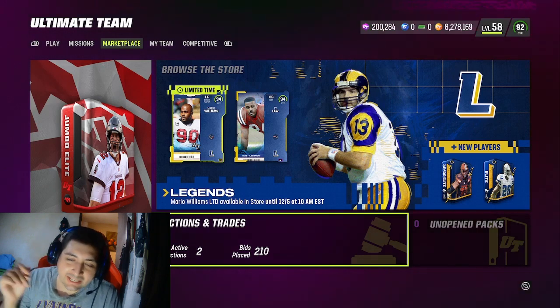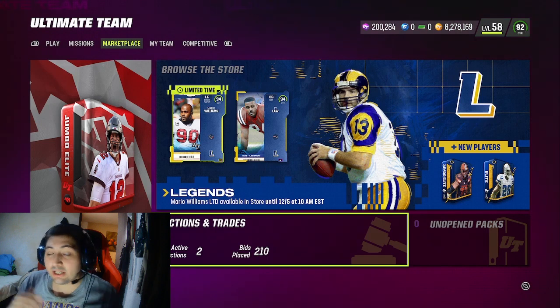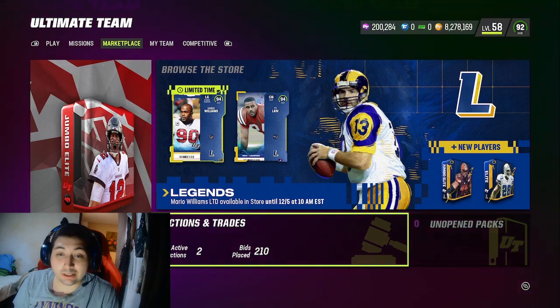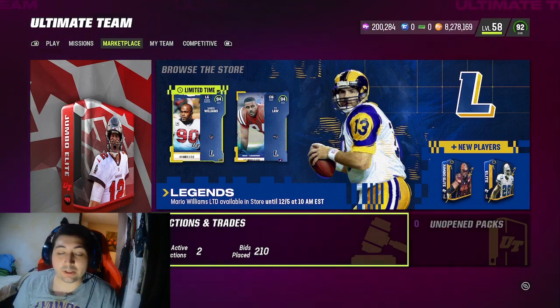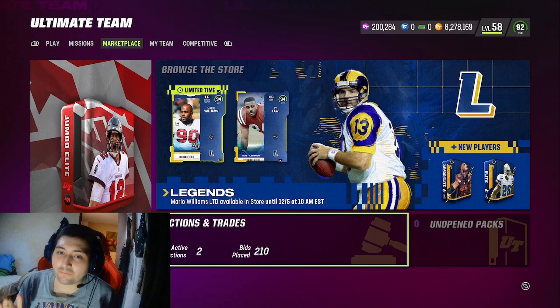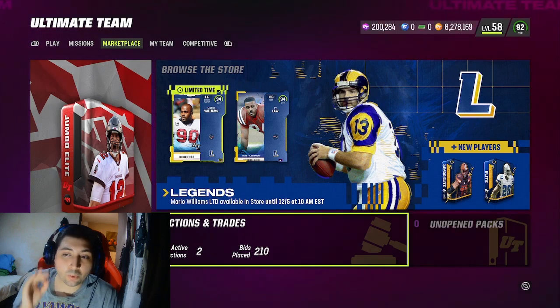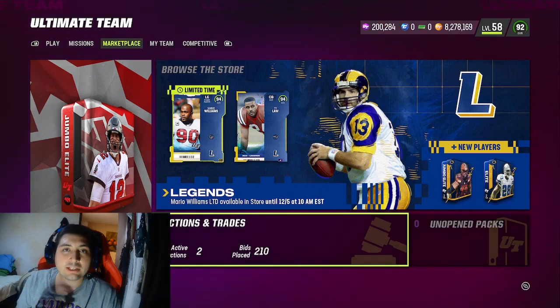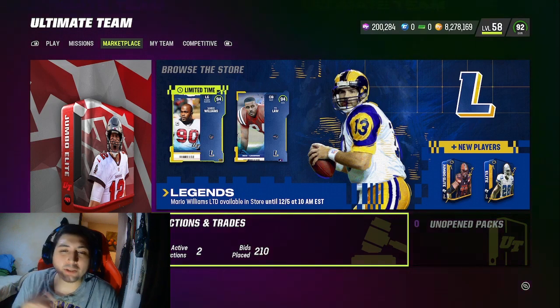Welcome back to a brand new video. In today's video, we're going to go over three methods that you guys can do to make a lot of coins. The thing about these methods, you don't need a lot of coins to get them rolling — all you need is 10,000 coins. I feel like a lot of you guys have a low amount of coins and need to know how to make some. My personal opinion: when you're doing solos, head-to-head, solo battles, whatever, you should always have cars on auction selling so you're always making coins. We're going to break down all the cheap methods I know.